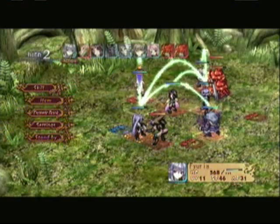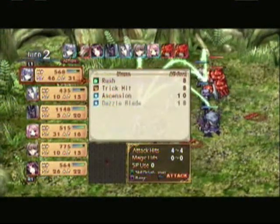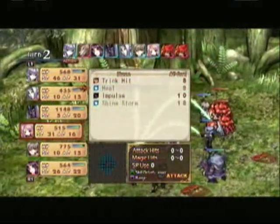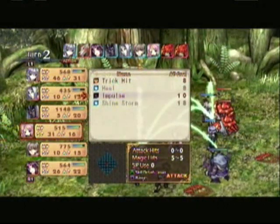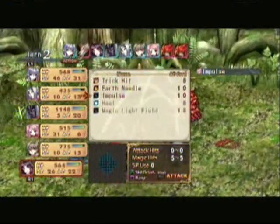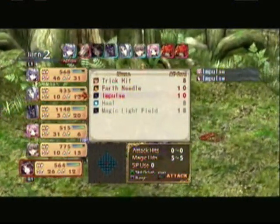Right now she's at SP46, but she still can't perform Dancing Blade. However, I have a bunch of skills at my disposal. We're gonna start with Impulse. I want you also to use Impulse as well.